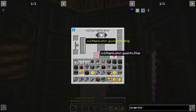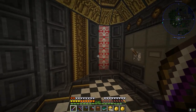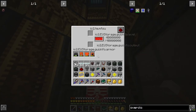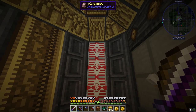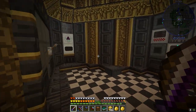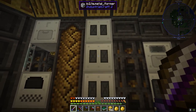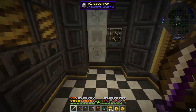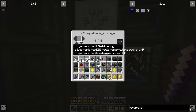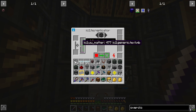The UU matter machine has been kicking away and we have a decent amount at this point. I slotted our other two MFSUs into this wall - they've since filled up, so we have 120 million EU storage just on this wall. Over here I've set up a solid canner, electric furnace, three metal formers, a macerator, and an oil washing plant. Now we can make machine casings from Mekanism - they're incredibly cheap at 17.5 millibuckets of UU matter.